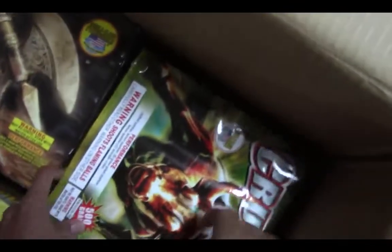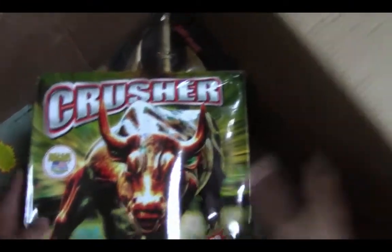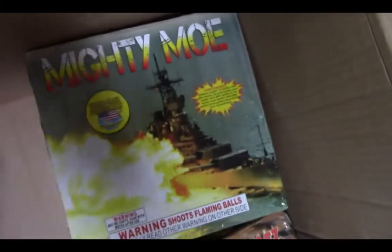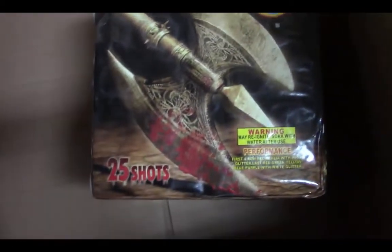Here are our last four: we got Crusher — that is a good 500 grammer. Locked On, 500 gram. Mighty Mo, 500 gram. And this is the best cake that I have in here, it's called One Bad Axe — sorry — 500 grams. And that's it, guys.